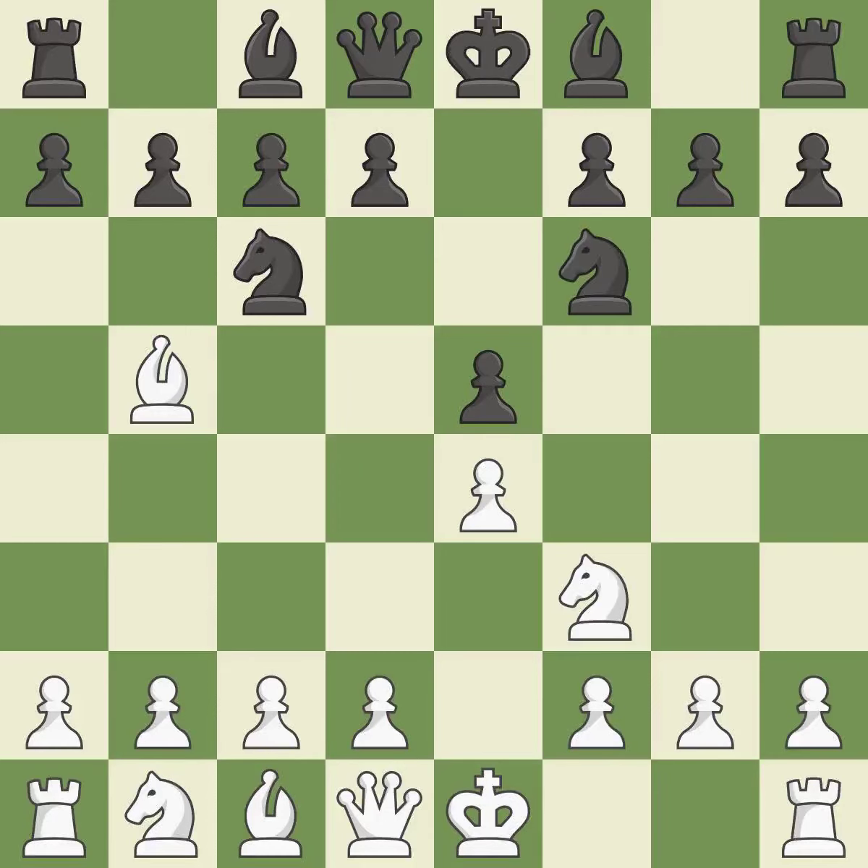Nf6 advances the knight and engages in an attack on the exposed e4 pawn. d3 protects the e4 pawn and allows the dark-squared bishop to develop. d6 defends the e5 pawn and allows the light-squared bishop to develop. c3 controls the d4 square, prepares the d4 pawn push, and allows the queen to develop on the queenside.